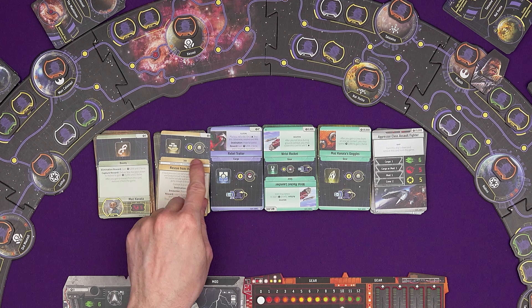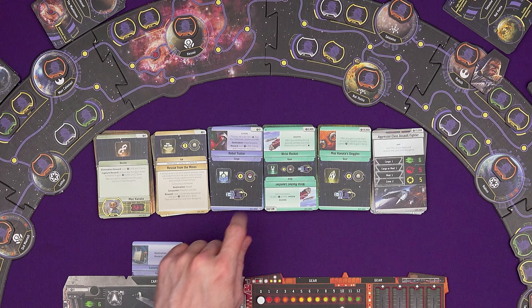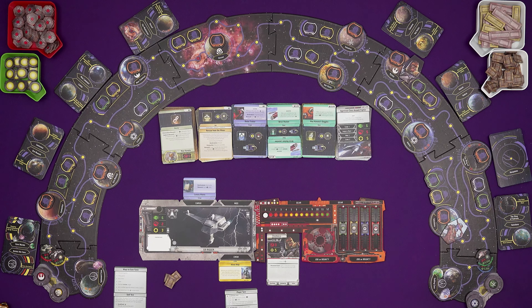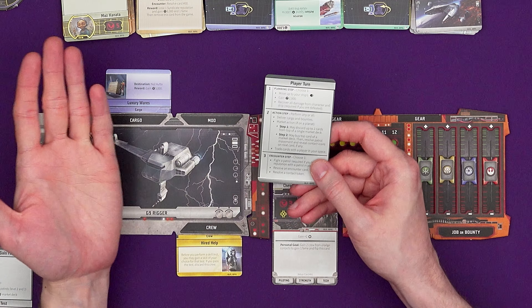After you've bought something, you reveal the top card and there might be some information on it. A new mission has been revealed, and there's also a faction symbol here - the syndicate symbol and a three. All factions have patrols at the edges of the rim at the start of the game. The syndicate patrol is going to move three spaces towards me. You can encounter them and fight them for rewards. If you get a negative reputation with their faction, you have to fight their patrol if you're in their space.